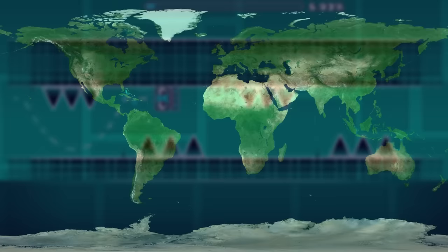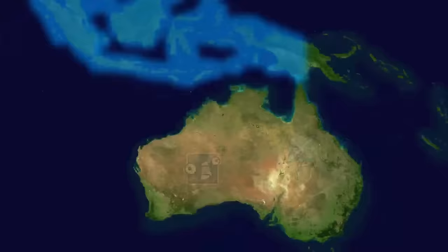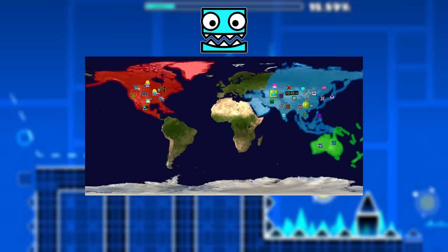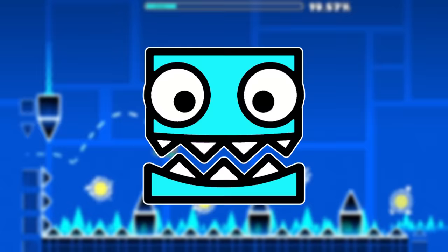Geometry Dash is a truly global game, and why not embrace that diversity by implementing region-based content into the game? You can host in-game creator contests for people in North America at the same time as level races in Asia, all the while there's nothing happening in Australia. What if people don't like region locks? Well, obviously you can get around them — you just have to use the sponsor of today's video, Surfshark VPN.